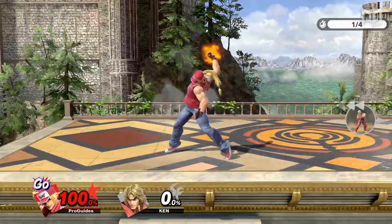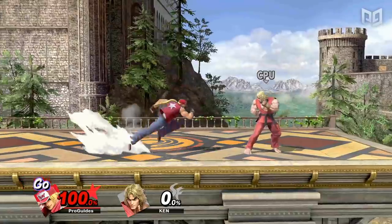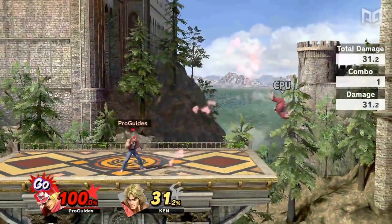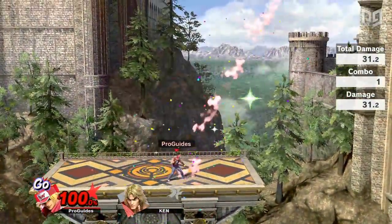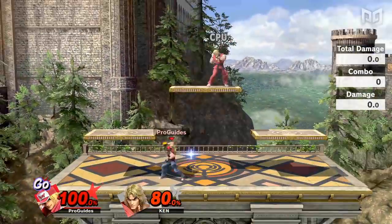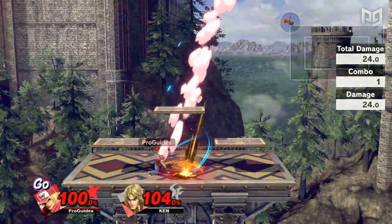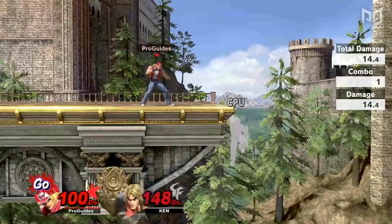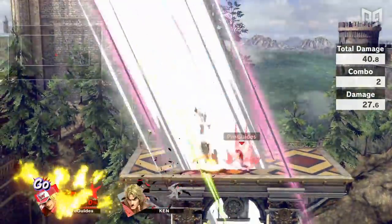Terry also makes this list twice, thanks to Power Geyser — one of his super specials unlocked at 100% or higher. This move shoots a humongous energy blast in front of and above Terry. Power Geyser does tons of damage and KOs fairly early too, but its range is what makes this move so good. If you're attempting to jump in against Terry, this move can anti-air as high as the top platform of Battlefield and almost a roll distance away from Terry horizontally. Power Geyser is great for ledge trapping thanks to this range, and he can even combo into it from up tilt at almost any percent.